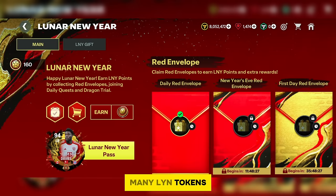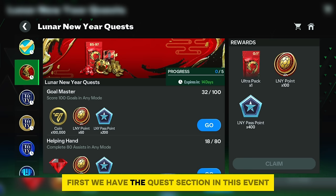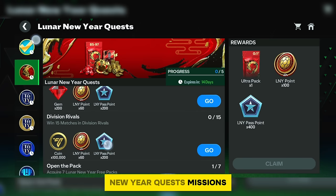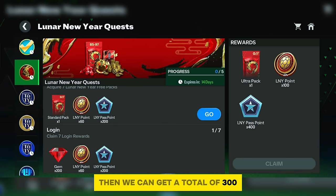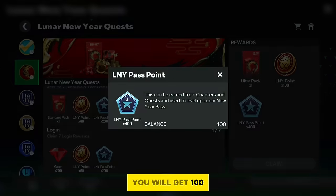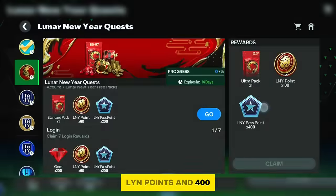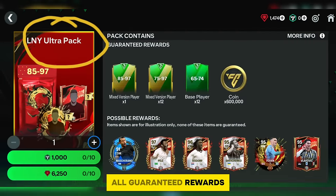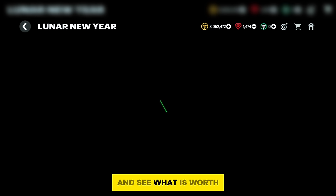Point two: how to get free 3000 FC points, many Lyn tokens, or pass credits. In the quest section, completing all Lunar New Year quest missions gives a total of 300 Lyn points and 2K Lyn pass points. Furthermore, completing all missions gives an additional 100 Lyn points and 400 Lyn pass credits. The ultra pack from completing all missions contains guaranteed rewards.